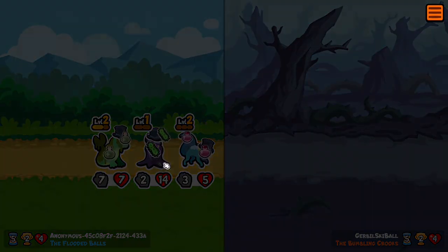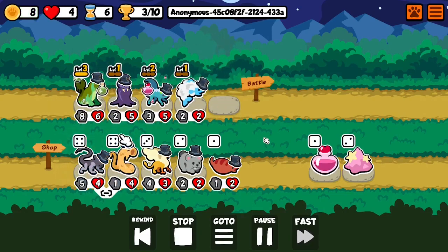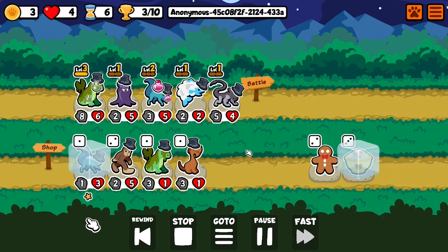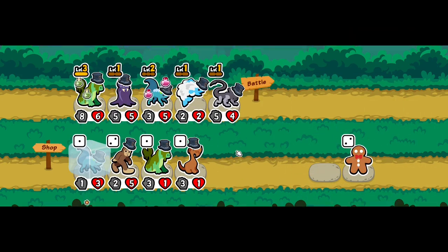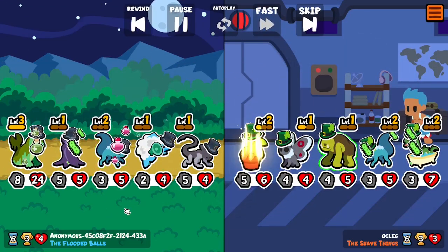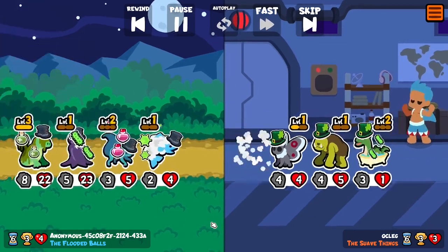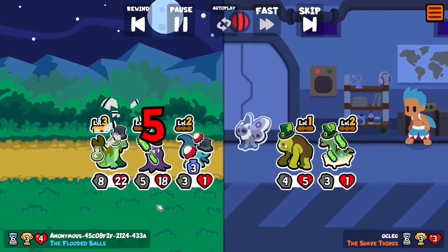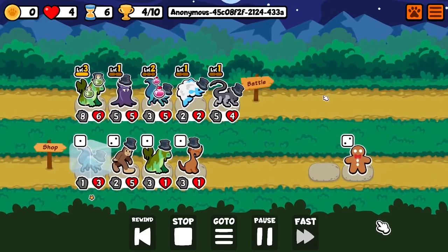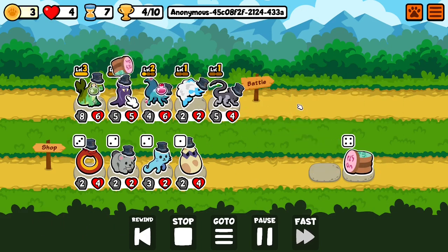I definitely feel like the vampire bat is going to get nerfed because it's insane on tier 4. We'll have to do something about it later on because it just gives some ailments and it gains like 23 life — it had 5 before, so 18 life — and it kills the ones with ailments. It's insane, as I said.